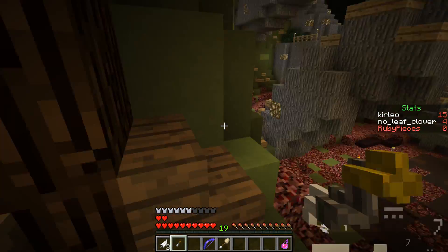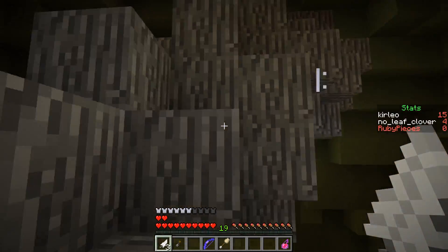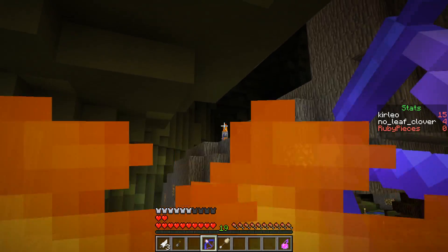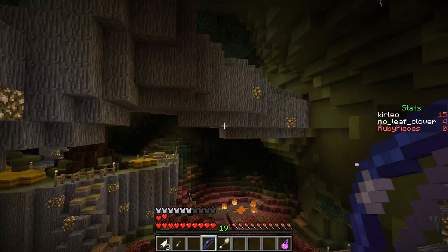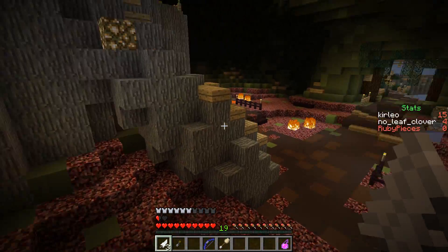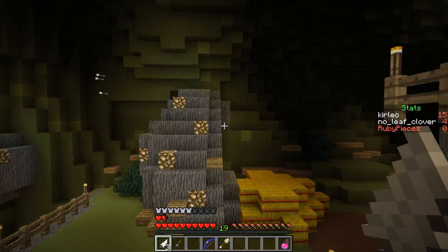It looks like another gate we have to open. I'm not sure if there's anything up here but I'm going to check. Also a skeleton over there - so maybe there is something up on the next branch. I'm not sure if we can get there from here. It looks pretty far and pretty high, most importantly. Yeah, I don't think we can make that. Maybe from this side - yeah, I can make this side.